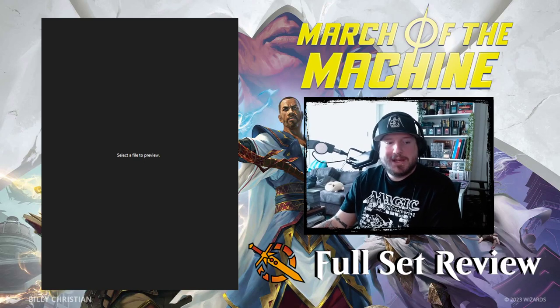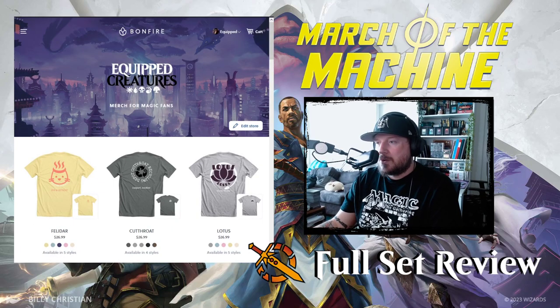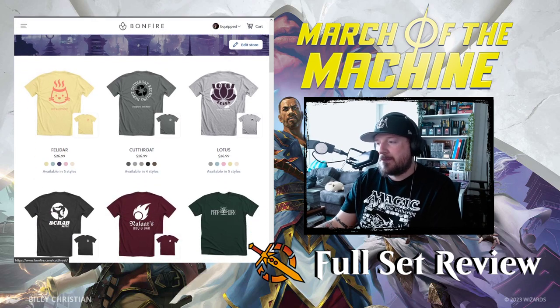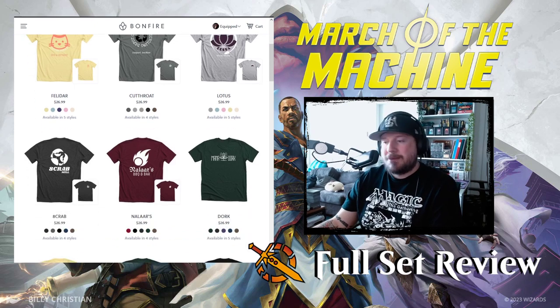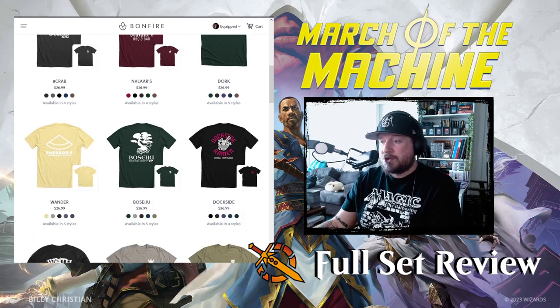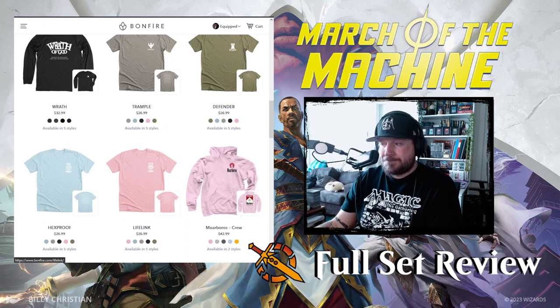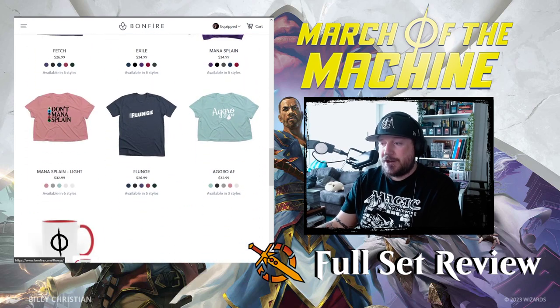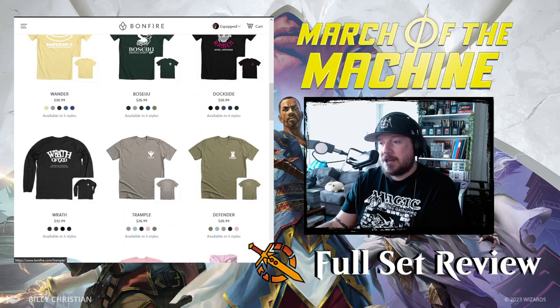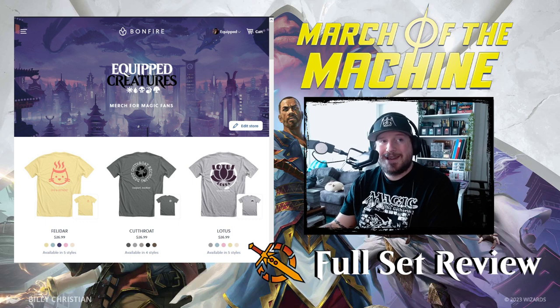Let's check out red. Before we jump in, another plug for our new merch line: Equipped Creatures on bonfire.com/store/equip. These are pieces of merch for Magic: The Gathering fans — shirts, hoodies, crop tops, and mugs inspired by the places we love, the characters we love, the colloquialisms and shorthand we love. We've got keyword shirts, fun colloquial shirts — we really love them and we're working on more designs as we speak.